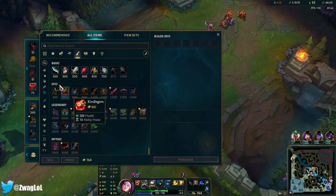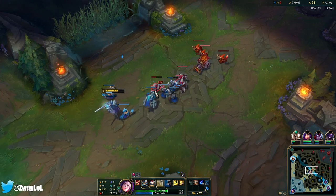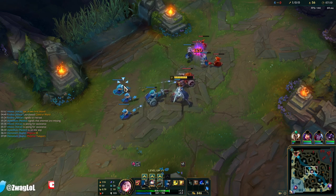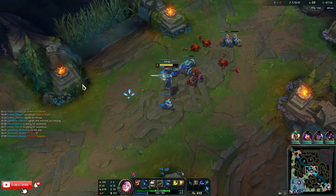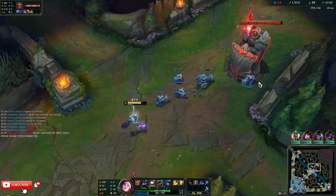New Collector gives 18 Lethality — I could pick that up. Actually, Axiom Arc gives 18 Lethality also, and I'd rather have the haste than the crit to be honest. Oh, my cannon! No — I'll get the turret plating, I'll make up for it.